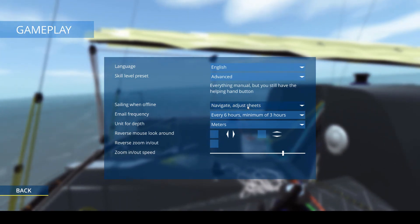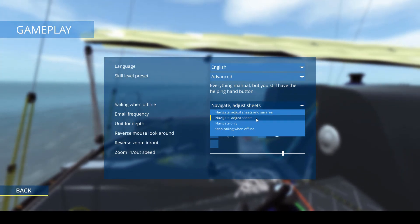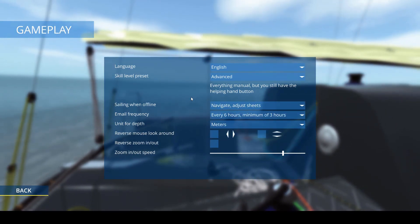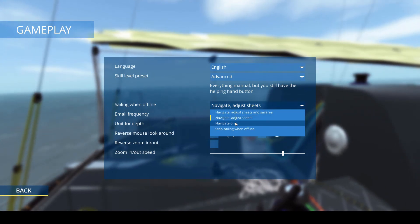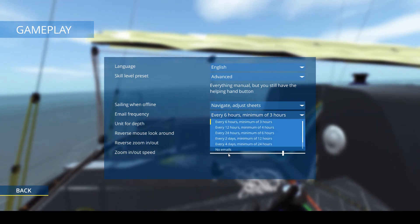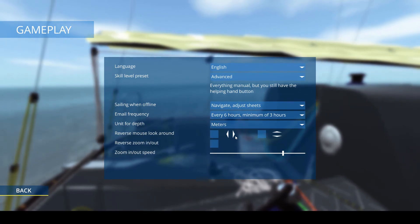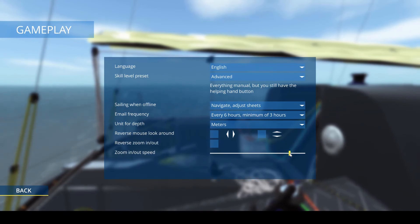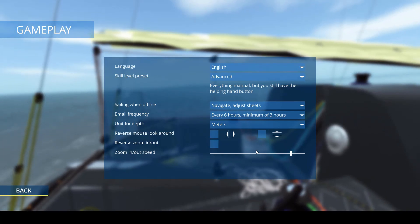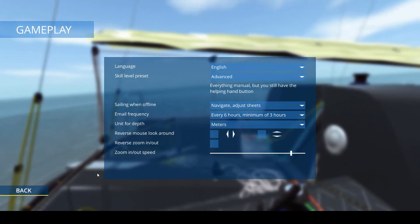When sailing offline you can have a number of different options: navigate and adjust sheets and sail area, just adjust sheets, just navigate only, or stop sailing when offline. I like my boats to move around, so I often just have it on navigate and adjust sheets. You can get emails or you can turn them off completely. Some people like to up the zoom speed for the map — be careful when using the map, because if you do it too quickly there's a little bit of a map bug at the moment and it turns a little bit white.